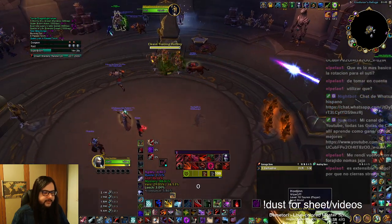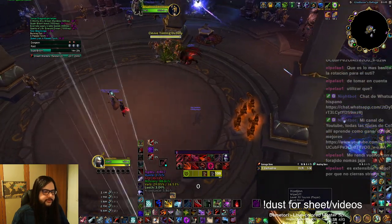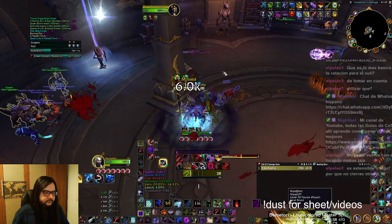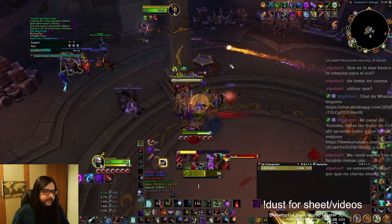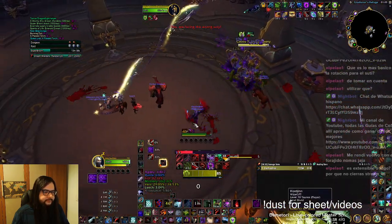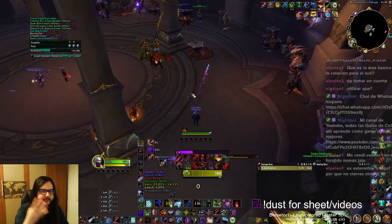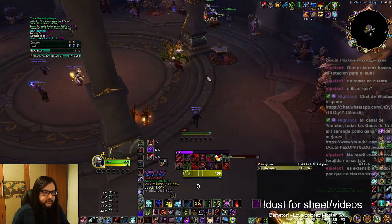So, for example, for a normal opener at the beginning of a pull, you will be using your normal abilities. You can see we got no refills there, and we used our Symbols of Death a little bit later. I advise using it on the last finisher — so when Tornado does the fourth repeat, you would be using Symbols of Death to go into that.